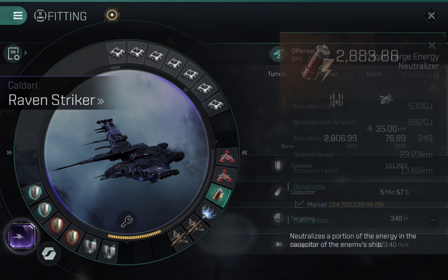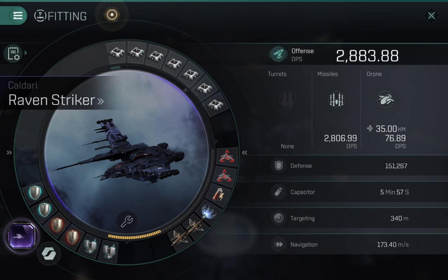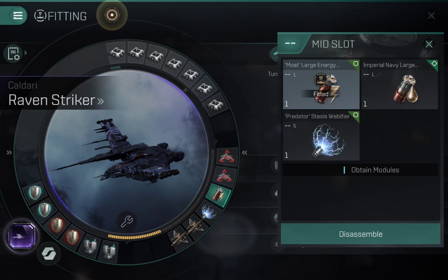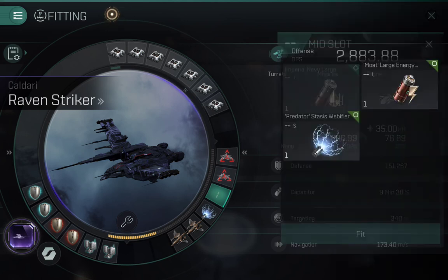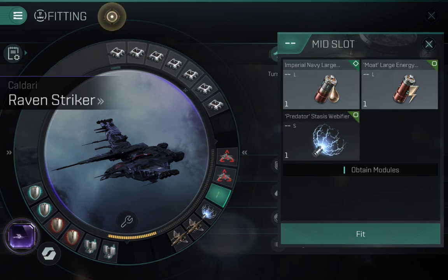The capacitor is showing five minutes and 57 seconds, which doesn't seem impressive, but that's primarily because it assumes all modules including the neutralizer are running simultaneously. If I take the neutralizer off - and you wouldn't be running it constantly, the chances of actually using it that often are very rare - you can see the capacitor goes up to nine minutes. And that's still assuming I'm running all the other mods including both shield boosters constantly.